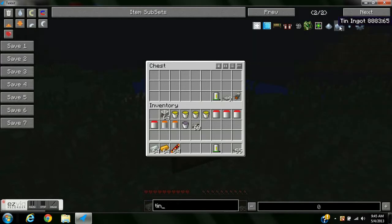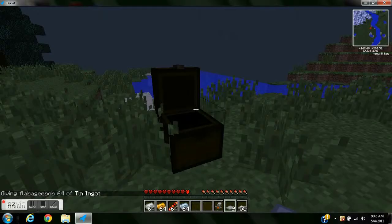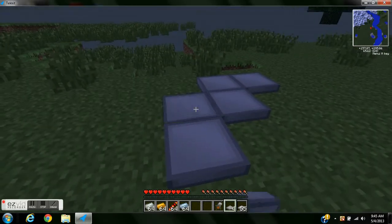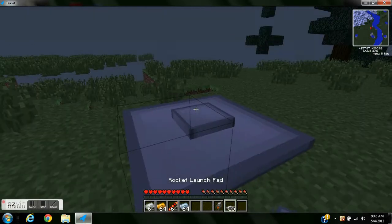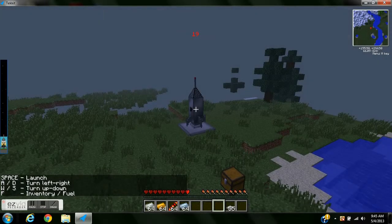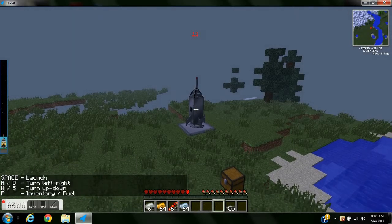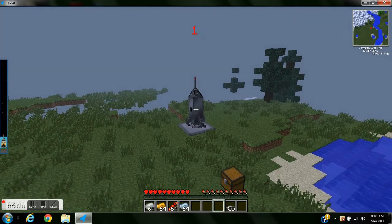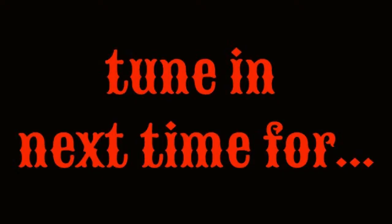Tin ingots. Since this is pre-fueled, I don't really give a care about the fuel. Alright, center it — get back up to space and create our space station, guys. This is going to take a long time to get to space. Alright guys, I will see you on the next video.